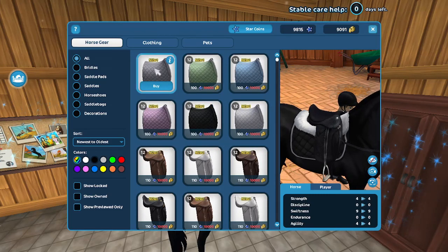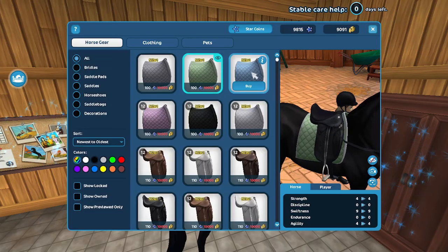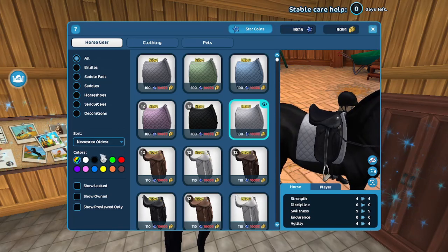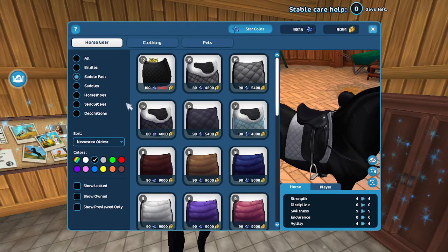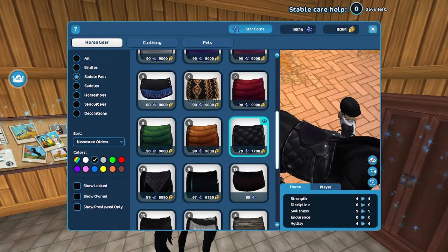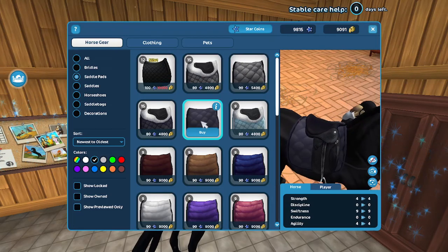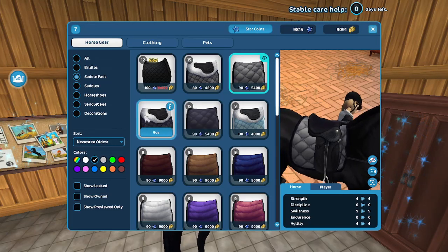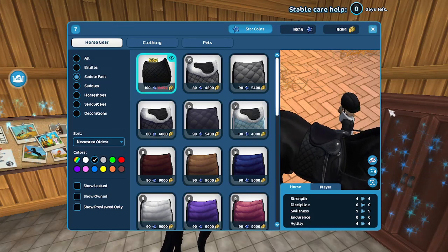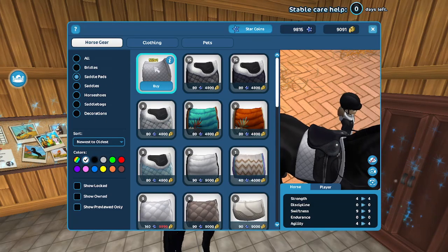The saddle pad color options are gray, light green, light blue, light pink, black, and white. I don't personally like gold hardware, so if I get any it'll be silver. If I get one it'll probably be the black or brown. Looking at the options, I think I'll get the black saddle pad since black matches with most things.